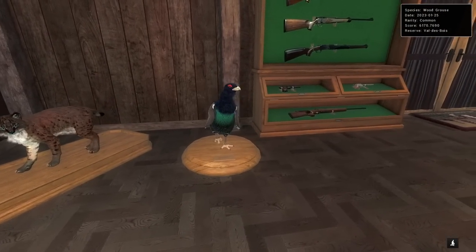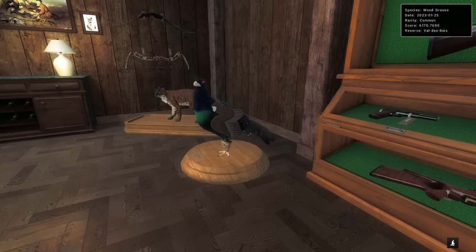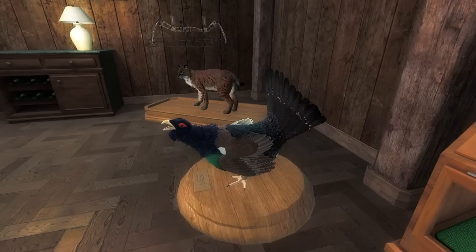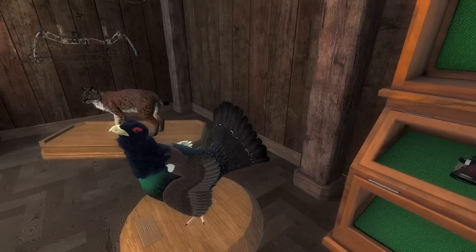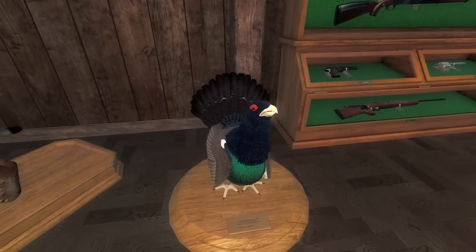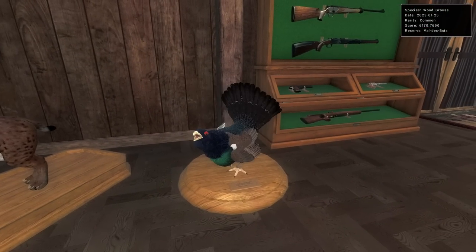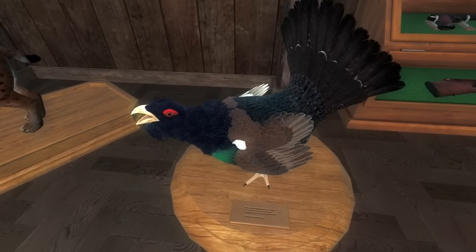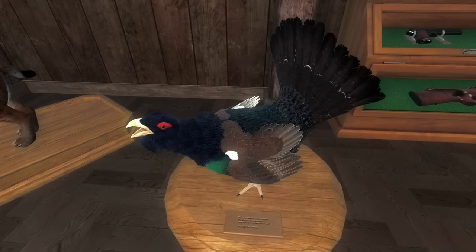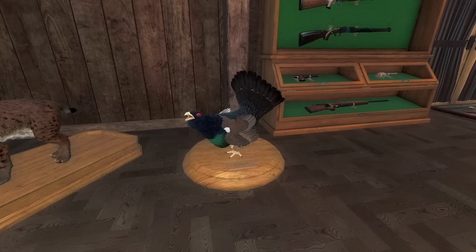We'll run through the poses real quick — there are four of them. I kind of like this one, almost mid-call kind of. And then the sort of semi-strut pose — I like it, and of course we can turn them around as well. Just looking up close, the detail in the feathers, particularly up around the neck — this might be currently the best bird model we have in the game.